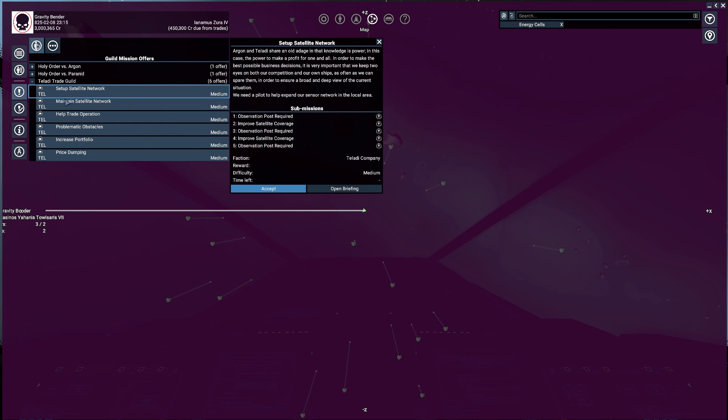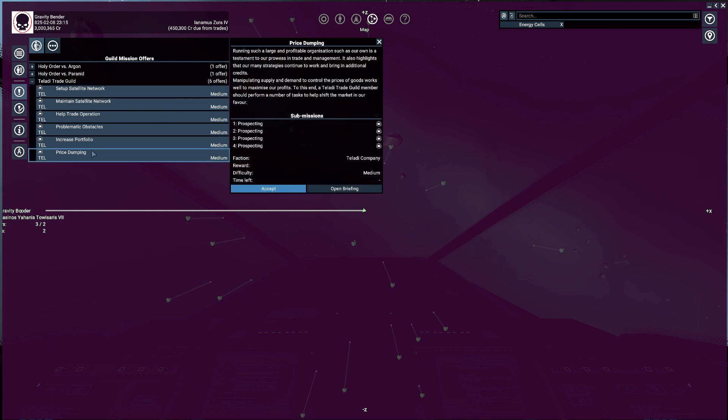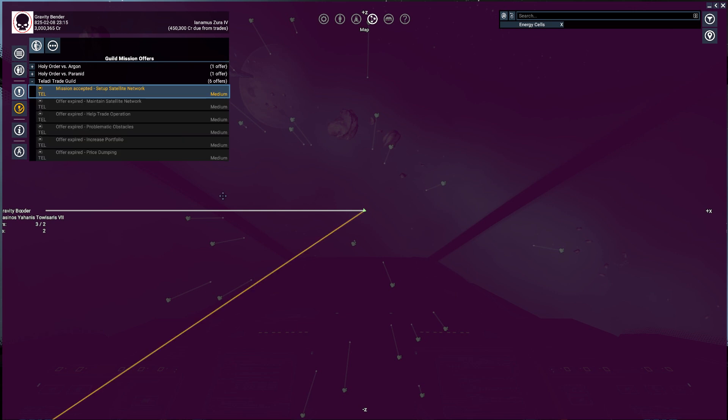Mission manager — price dumping, prospecting. Go with ice, then go with ice, and then go with ice. That way I'll make 200-300 credits in no time. Now let's do another mission — set up satellite network, because why not. I think that price dumping is some sort of a bug because you can go over and over. Look at that — I've just made like a million in five minutes! That's a really nice mission if you want to make money.